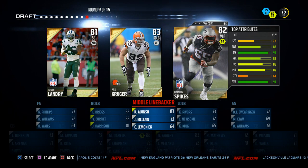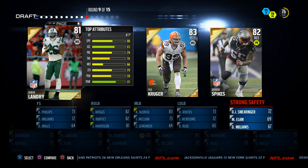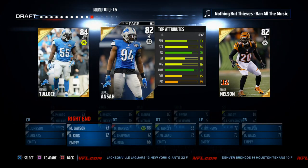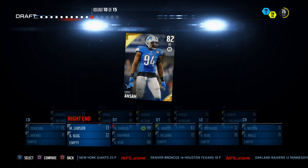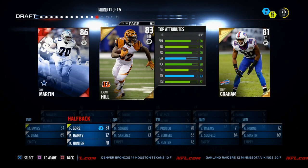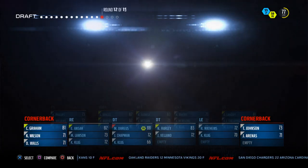I've got Brandon Spikes here — great user player but not a lot of speed, so I'm not really liking that. I really like Paul Krueger but I'm probably going to go with DeJuan Landry — he has almost 80 zone coverage and 85 hit power. Next, Ezekiel Ansah has great speed, strength, acceleration, and power moves — really a no-brainer. Then I take Corey Graham for his 90 zone coverage, which is really good and needed for my scheme. I tend to draft more defensively.